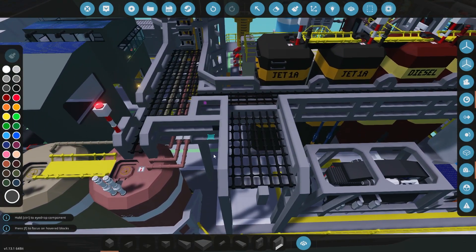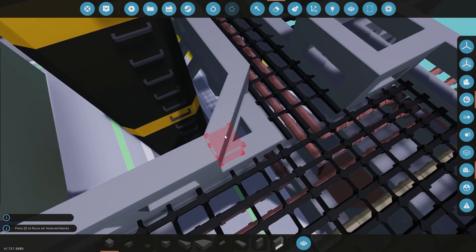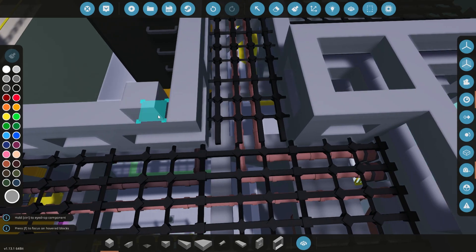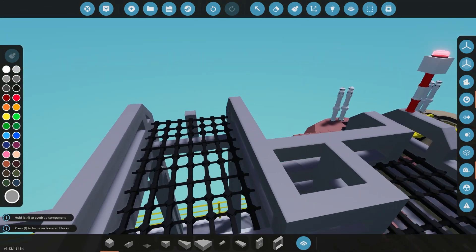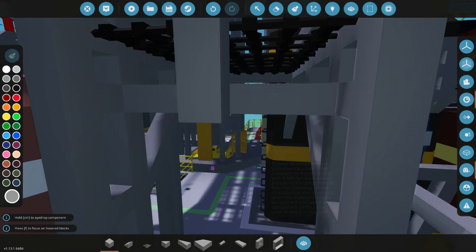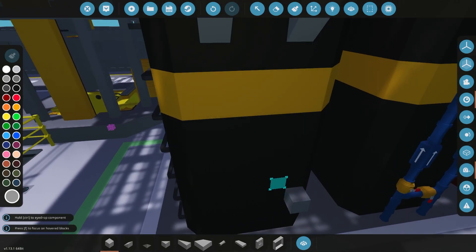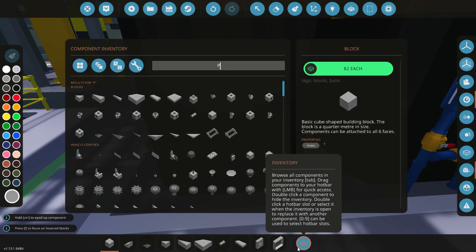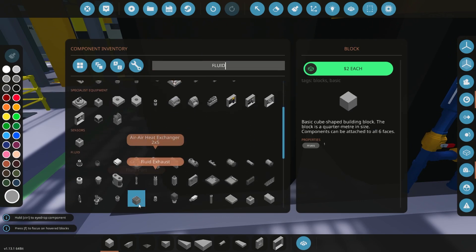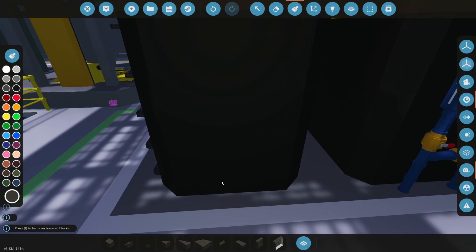We are once again working on our oil rig and we've got a little bit more piping to do here on this episode. What we don't have in yet is a way to export our fuels, so that's going to be one of the main things we work on today. We're going to work on a winch system that drops a couple buoys and you can hook up some hoses, and that way you can bring diesel on board to run the generator or export it to sell it, and you can do that with the jet fuel too.